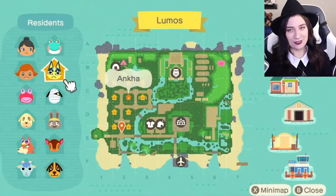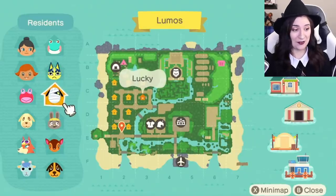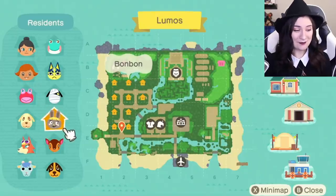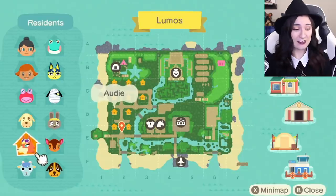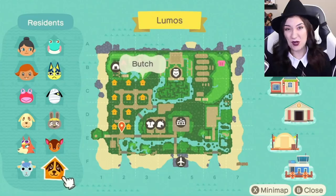Lily, Anka — my favorite, she is my absolute favorite Animal Crossing villager of all. Lucky, my second favorite. Puddles, who can go — we're ready for her to leave. Goldie, Bonbon, Fauna — she's brand new. Audie, she's been there since almost the very beginning. Sherb and Butch — he is brand new.